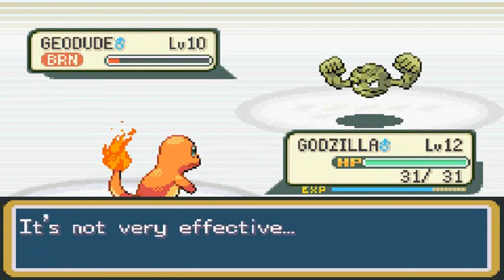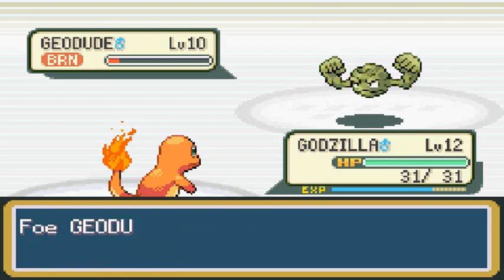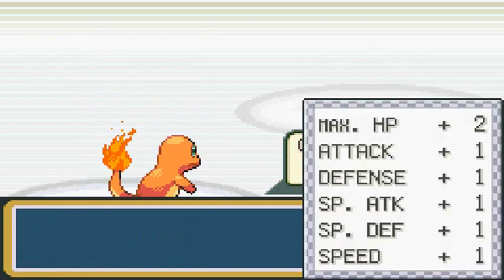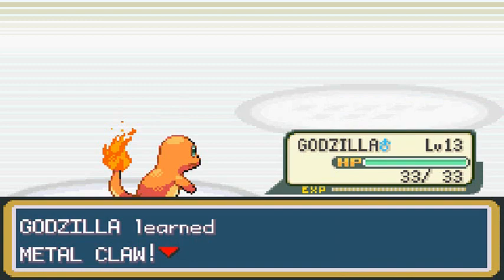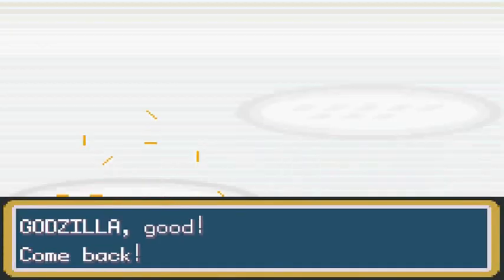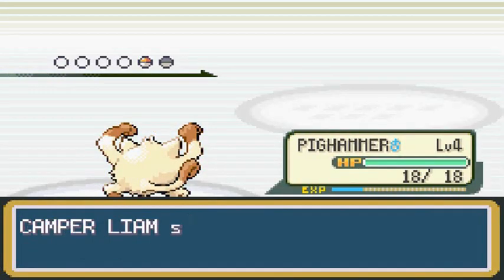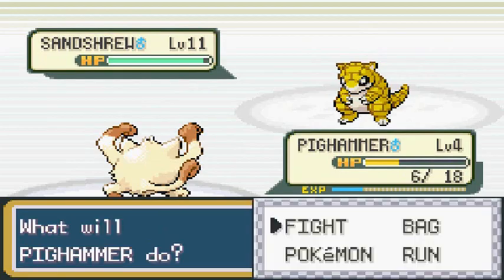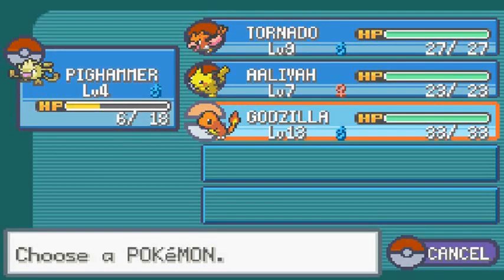Fire types are weak against ground and rock type Pokemon, so be aware of that. He's just raising his defense, but just like that we defeat him with the burn. Godzilla reaches level 13 and learns Metal Claw! That was a big surprise in Pokemon Leaf Green and Fire Red — I didn't know Charmander was going to learn Metal Claw, and it will actually help us in our gym battles.